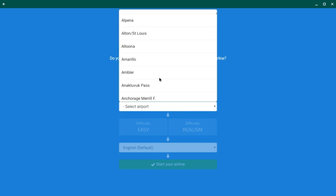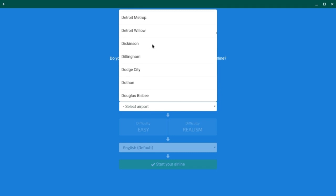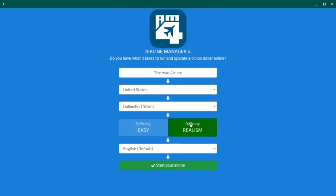Just scroll down to find Dallas-Fort Worth — go to the A section and it'll probably be near the beginning. There we go, Dallas-Fort Worth selected. I'm going to be playing in realism mode and I'll start my airline.